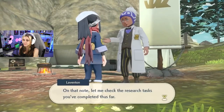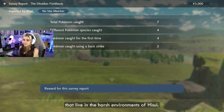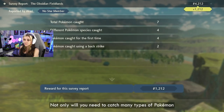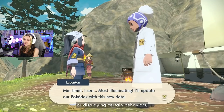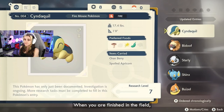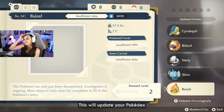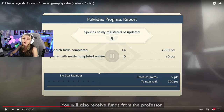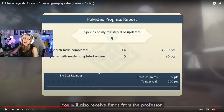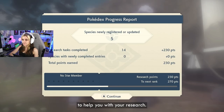As part of the Survey Corps, you are on a mission to catalog and research all the different Pokemon that live in the harsh environments of Hisui. Not only will you need to catch many types of Pokemon on your mission, but you will also need to observe them using certain moves or displaying certain behaviors. When you are finished in the field, you can visit Professor Laventon to hand in your survey report. This will update your Pokedex as well as increase your rank in the Survey Corps. I actually really like that you have to hand in all of your research to update your Pokedex.